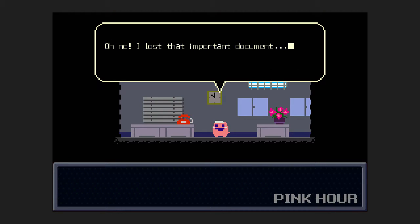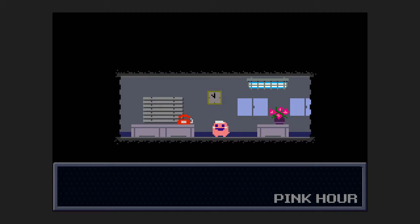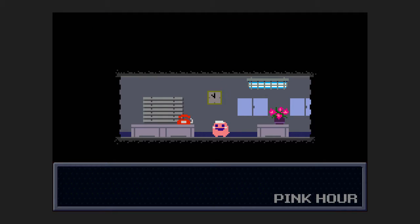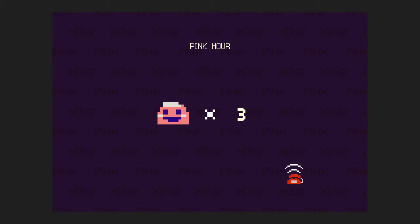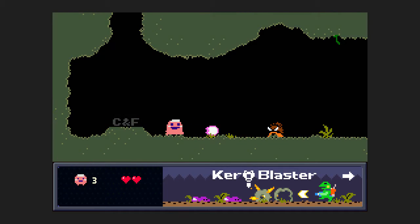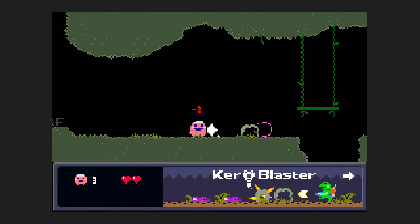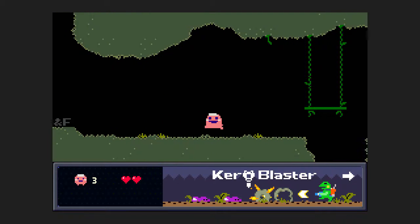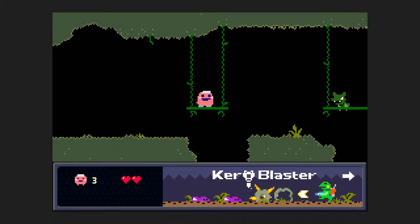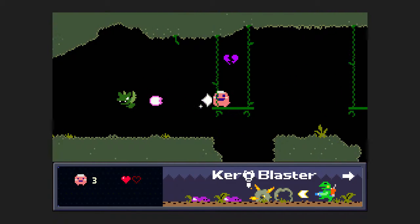So we're playing as a little pink girl. Oh no, I lost that important document. Uh-oh. I better find it before the president gets angry. Better hurry. Yeah, that's probably not a good thing. So we get to play as this little girl. It is pretty much just a demo of Caroblaster, very similar things.